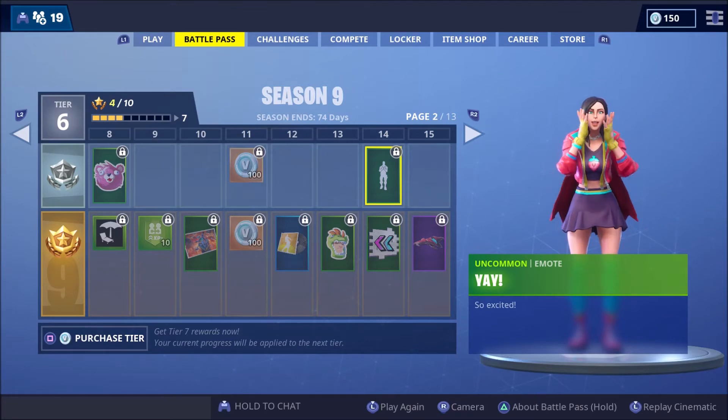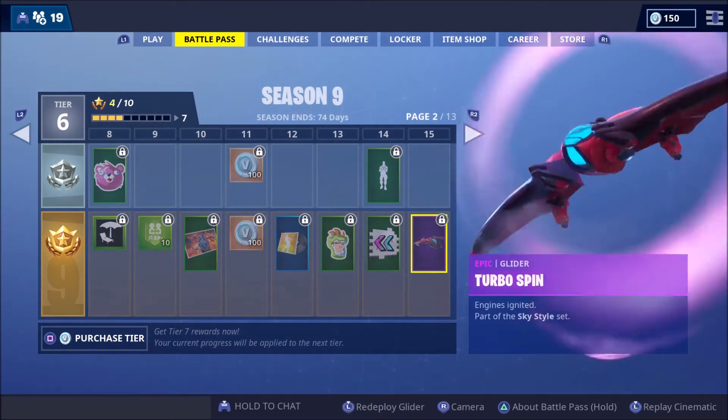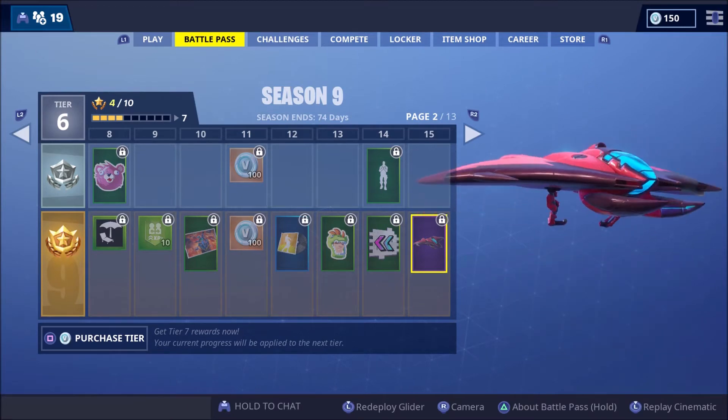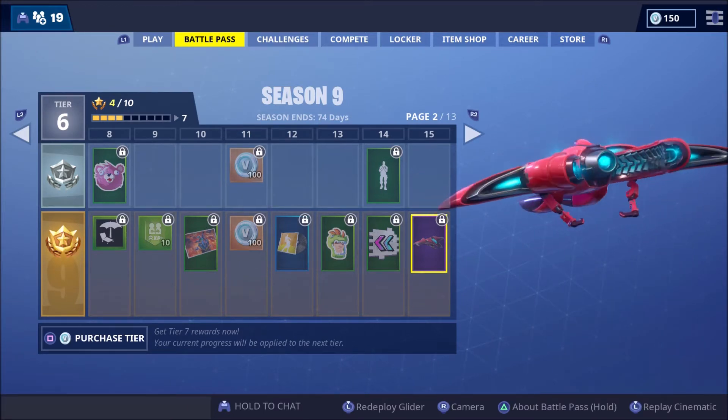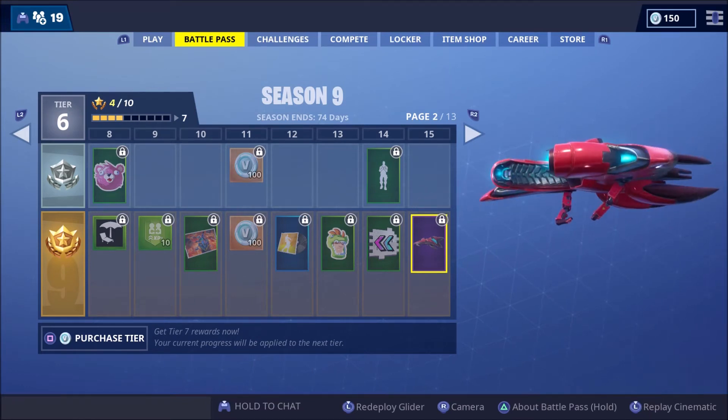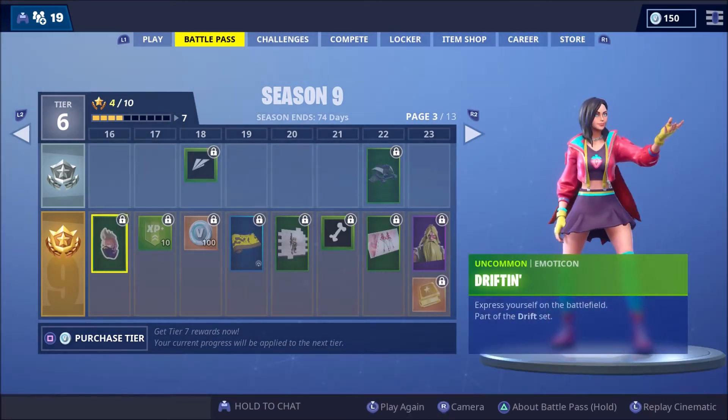We've got Rex Roar at Tier 13, and This Way Spray. And Turbo Spin - whoa, this glider is sick! Look at this, it's a spaceship and there's a jet engine to start drifting.